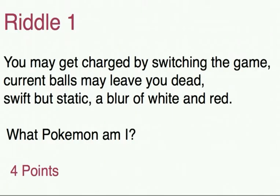Here is the first riddle. It is: 'You may get charged by switching the game. Current balls may leave you dead. Swift but static, a blur of white and red.' Now, you'll notice that I've got four points there. So it's not enough just to get the right answer — you'll score one point for that. You'll also score points for unravelling all the references and hidden clues within the riddle. I'll be giving you half a point for all the obvious traits of the Pokemon — for example, its physical description, its colour, its abilities, its typing, its weaknesses. The more difficult ones you'll score a point for, the more obvious ones you'll get half a point.